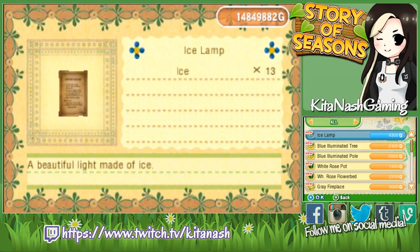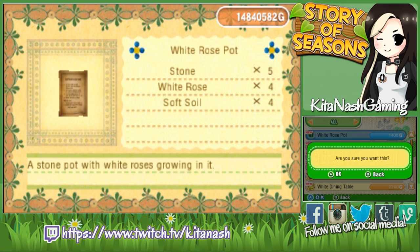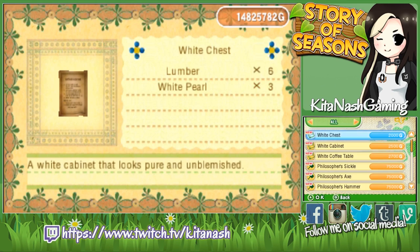Guardrail set, ice lamp, blue illuminated tree, blue illuminated pole, white rose pot, white rose flower bed, grey fireplace, black stove, red stove, white dining table.